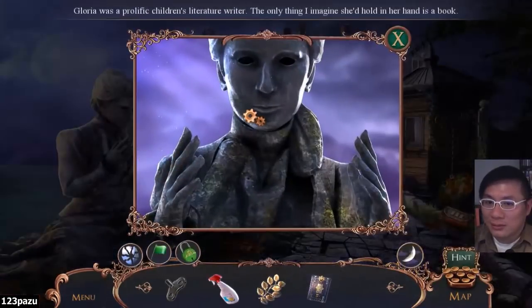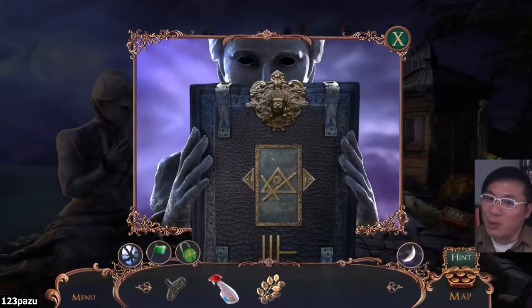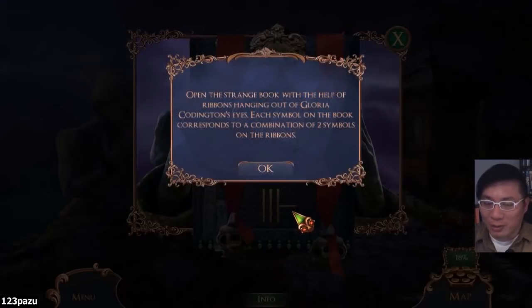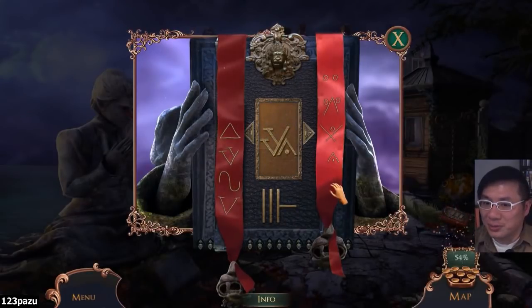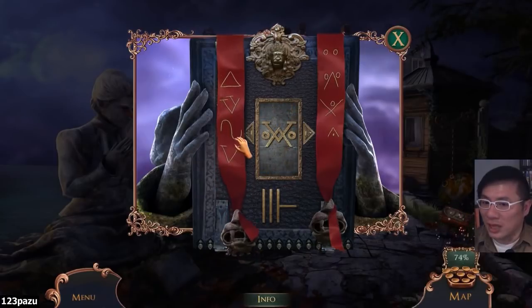The Countess is holding a children's book — maybe one that she wrote herself. Whoa, that's crazy! Open the strange book with the help of ribbons. Hang out Gloria Colington's eyes. Each symbol on the book corresponds to a combination of two symbols on the ribbons. We have to make this symbol right now — just pick two different ones. Interesting setup.